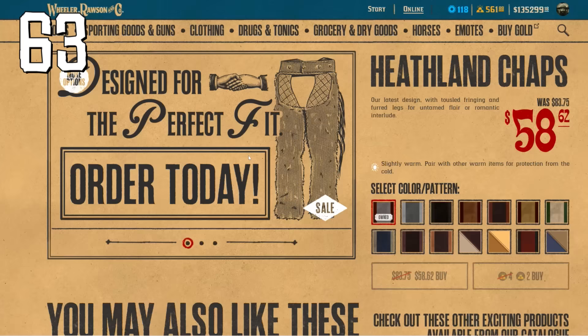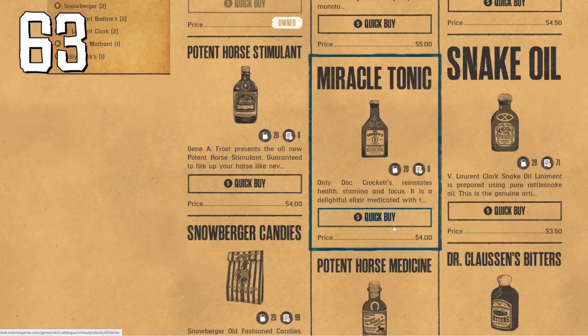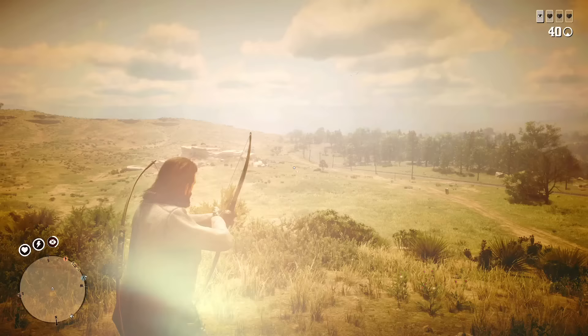You can buy items from the catalogue in your Social Club account — this is extremely useful when there's a good discount you don't want to miss but you don't have time to play right now.